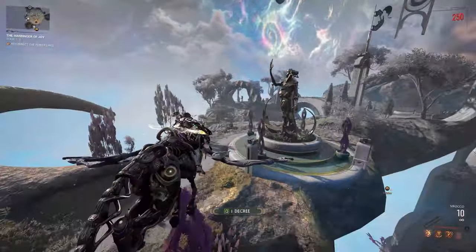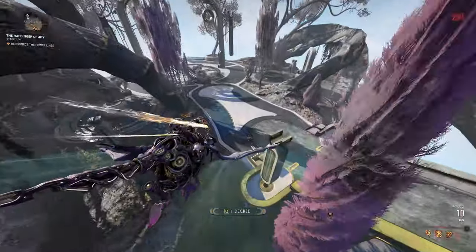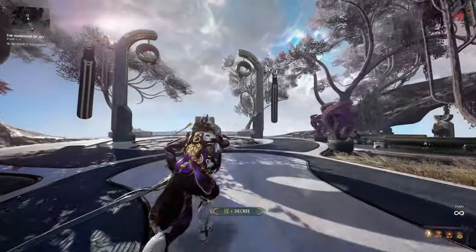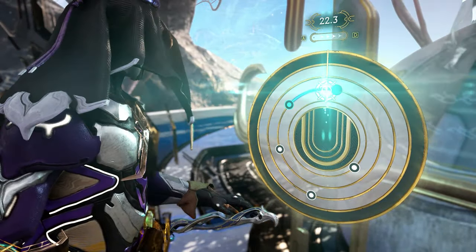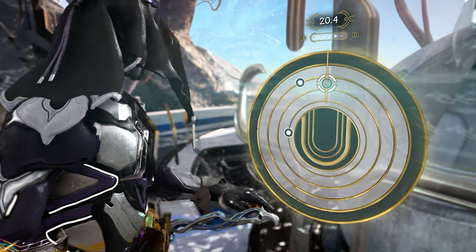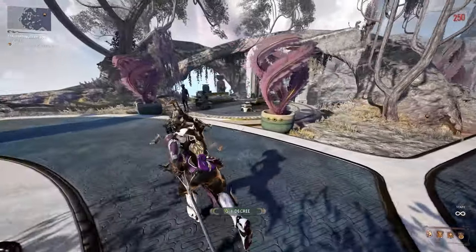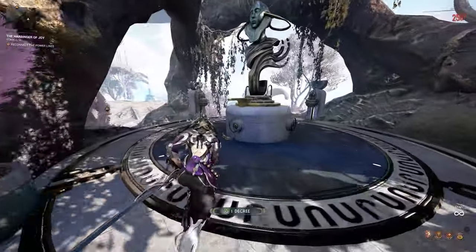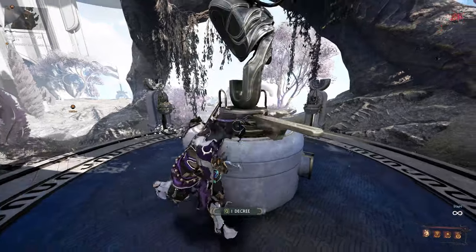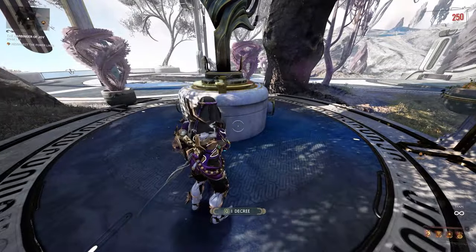Hop on a horse and move over to the next part — there are three of these that we need to do. It's the same process each time: solve a pretty simple puzzle and then go to the statue, which is over here, and point it towards the center. Just interact with it to push it around each time.